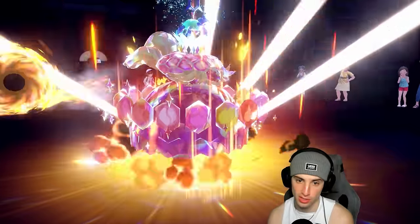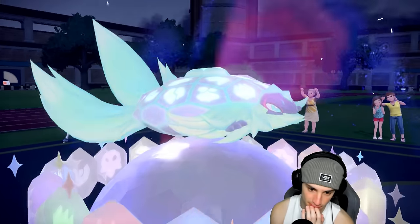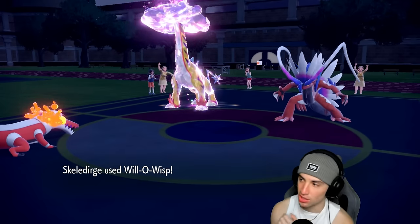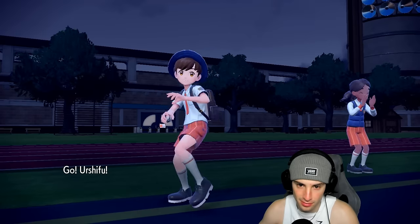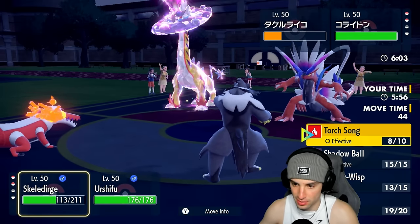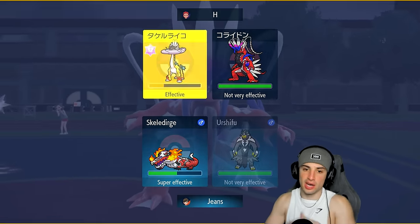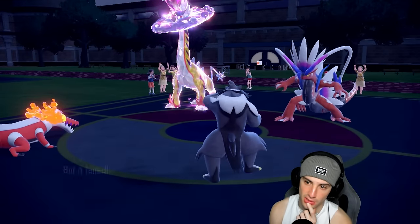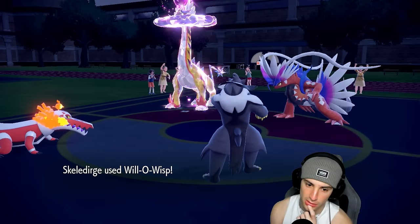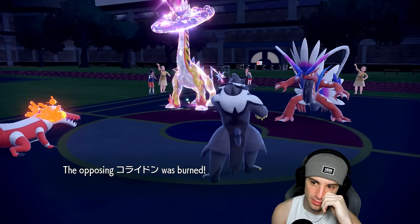Another Terra Starstorm will KO. Koraidon could be beaten too. Their Tailwind is finally gone — just going to go Will-O-Wisp then Terra Starstorm again, thanks for playing. Thunderclap flies — not nearly enough damage into my Terapagos. Collision Course can hit pretty hard but should soak it. Can I land this Will-O-Wisp? We... actually can't — almost lost there. Aqua Jet is in our best interest now. I want to throw Will-O-Wisp but can't land one. He goes for Thunderclap — I Aqua Jet through it.